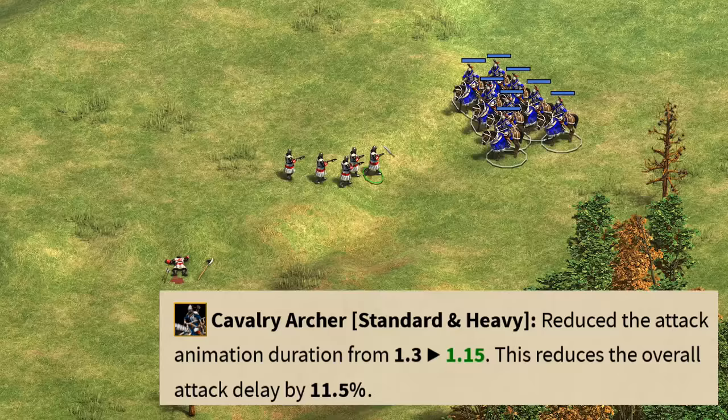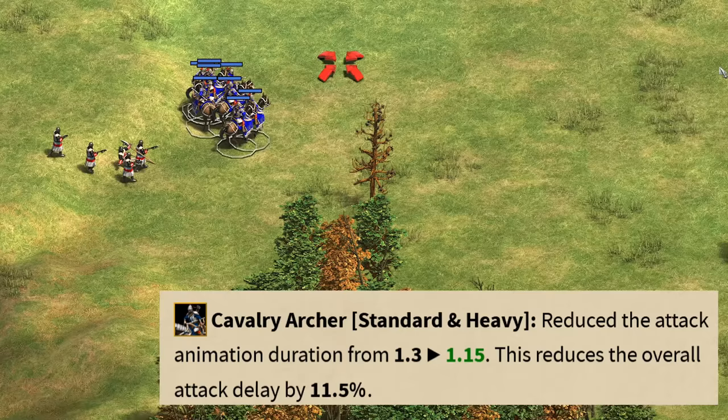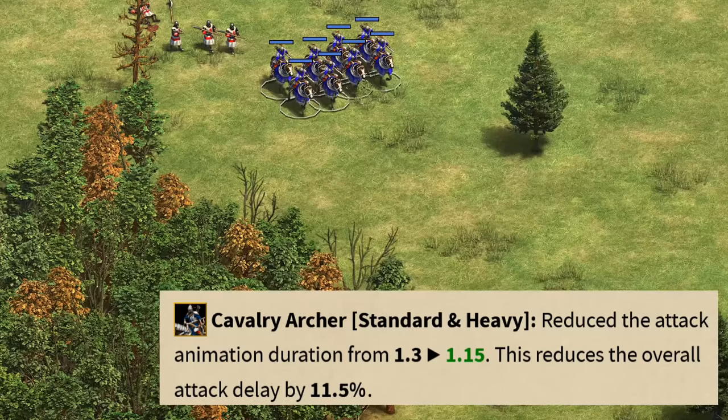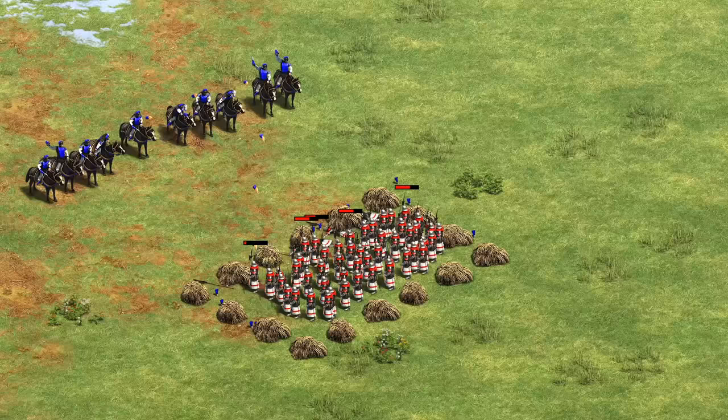The cavalry archer attack animation was reduced from 1.3 to 1.15 seconds. It's still slower than the crossbow or Mangudai and it is a noticeable delay, but it should be a nice little buff if you're trying to micro them.